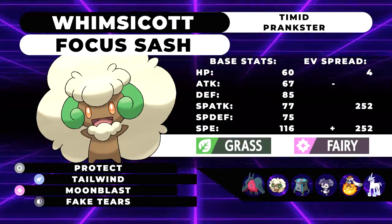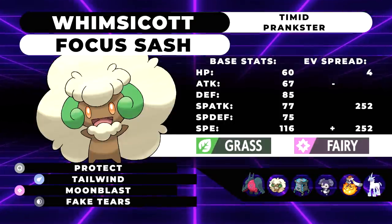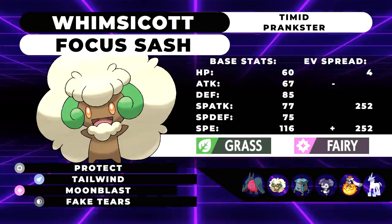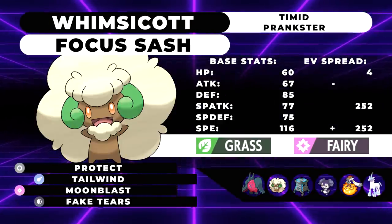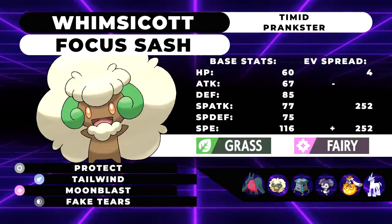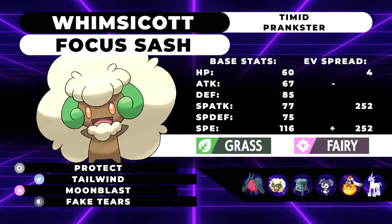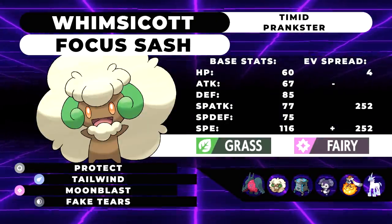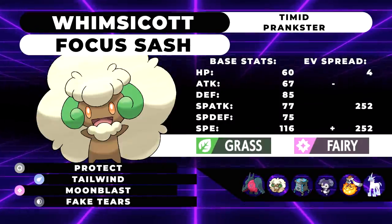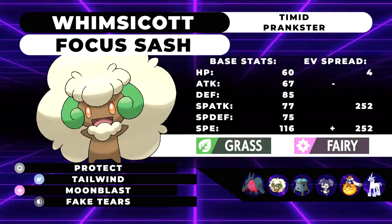Next up, we have Whimsicott running Focus Sash, Prankster, with Protect, Tailwind, Moonblast, and Fake Tears, with a Timid Nature and a spread of 252 Speed, 252 Special Attack, and 4 HP. This guy is basically the bread and butter next to Regidrago — he's going to set up Tailwind for Regidrago and also Fake Tears any Steel-types or other Pokemon that might resist the hit. Because essentially if the hit is unresisted, they are dropping to Choice Specs Max HP Dragon Energy. It's basically just Dragon-type Eruption. Fake Tears anything that resists it and they'll be going down that same turn.